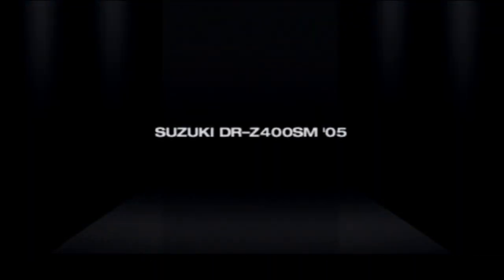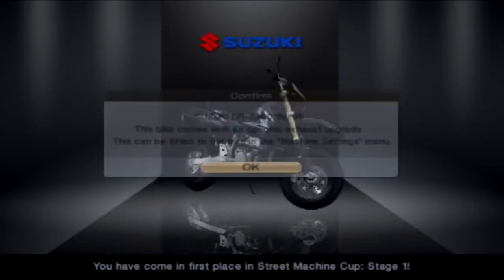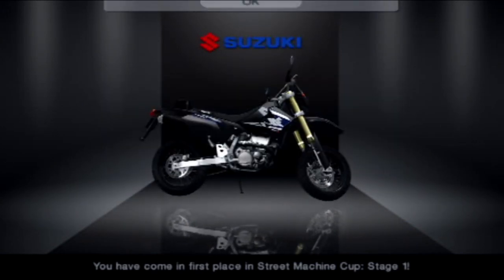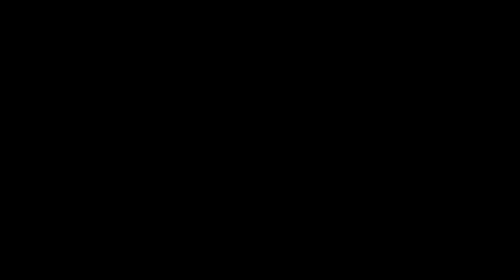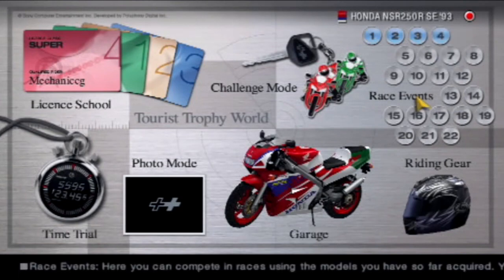The Honda NSR 250R SE has beaten the Suzuki RG250 Gamma - awesome! That was a very good race there. I'll take my prize money. There we go - Suzuki DRZ400SM, a fairly nice bike actually. Obviously all of these bikes have been 250 and below. But the next championship - we've done all gold on that, so that's number one completed. Stage 2 is now up to 750cc, so let's take a look at some 750cc bikes.